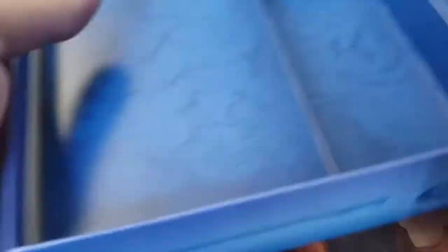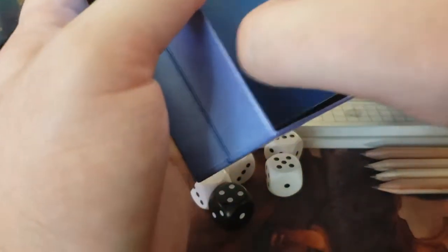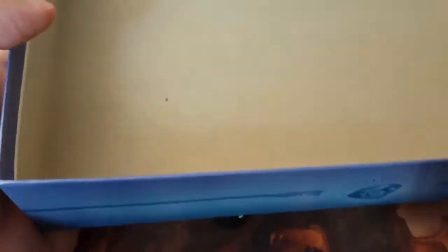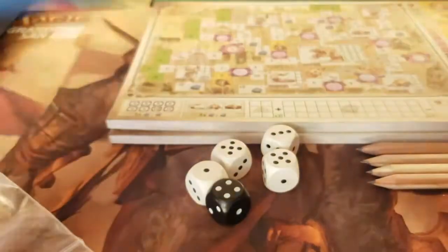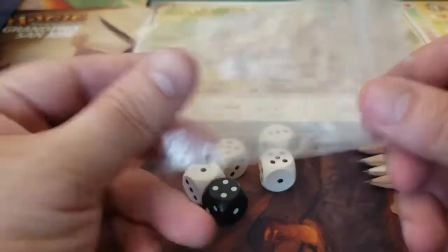That's it that's in the box, really. We have the divider, which is one of those double valley dividers that typically are terrible. But in this particular case, with very little in the way of components, there's no reason not to use the double valley. So that is the Dungeons, Dice, and Danger unboxing.